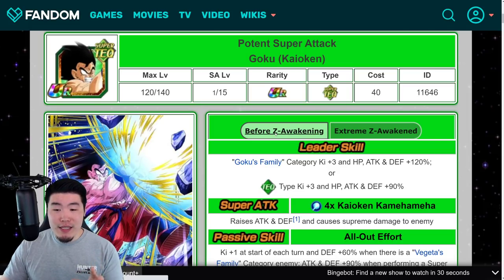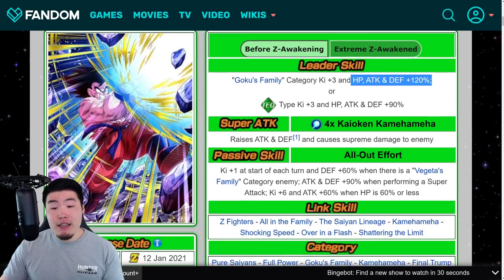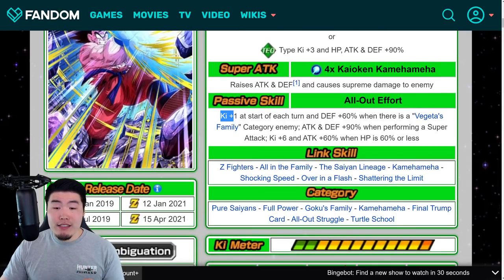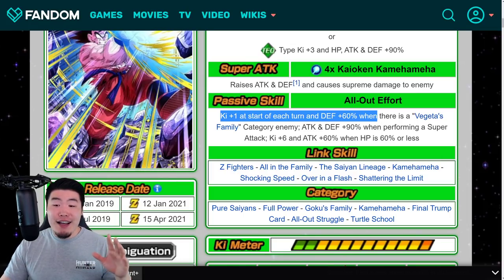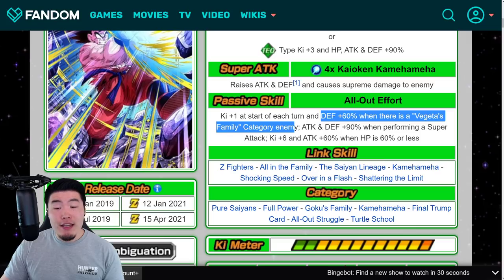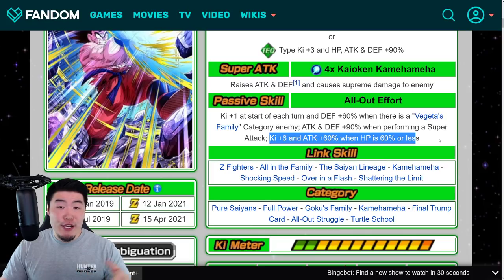Pre-Extreme Z Awakening, the Goku's leader skill was Goku's family category Ki plus 3, HP, Attack and Defense plus 120%, or Tech types Ki plus 3, HP, Attack and Defense plus 90%. Super Attack raises Attack and Defense and causes Supreme Damage. Passive: Ki plus 1 at the start of each turn, Defense plus 60% when there's a Vegeta's family category enemy, and then Attack and Defense plus 90% when performing a Super Attack, Ki plus 6, and Attack plus 60% when HP is 60% or less.